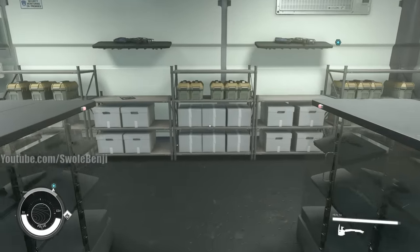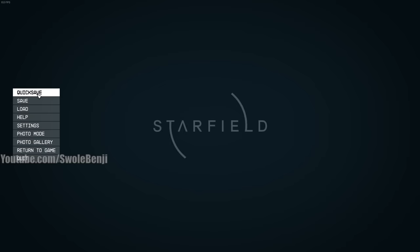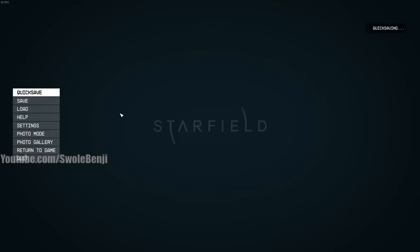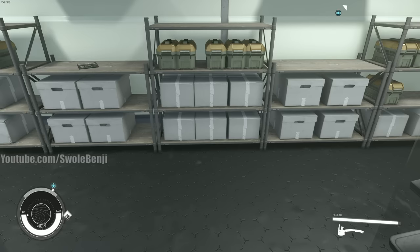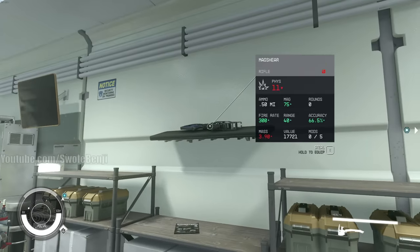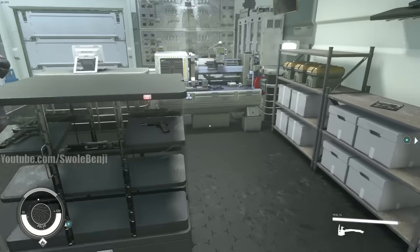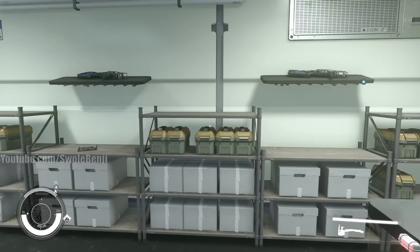At this point, without looking at anything on the shelf — don't mouse over those two guns on the shelf. Keep your head down. Do a quick save, or a regular save — it doesn't matter. Then look at the guns on the counter. We have a Mag Shear with 11 damage.